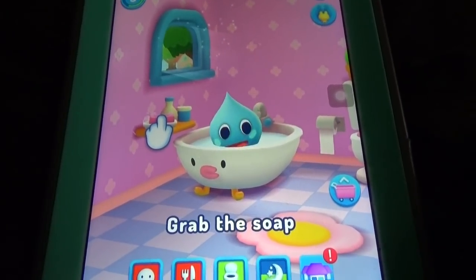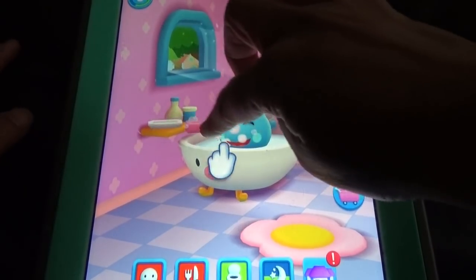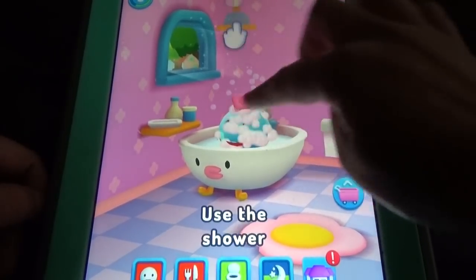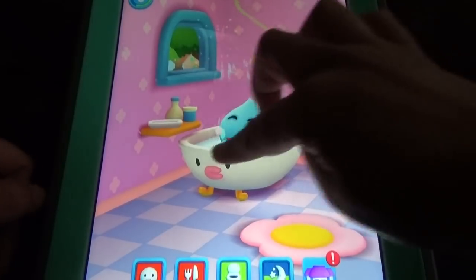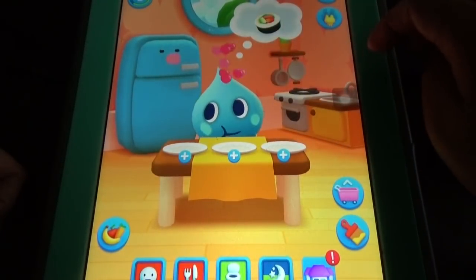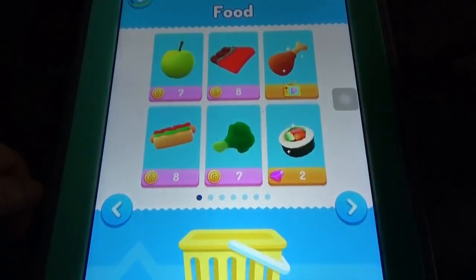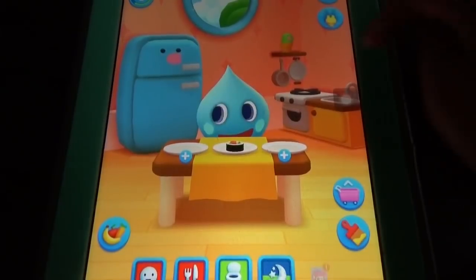Here we can bathe the pet — like in My Talking Tom there was a bathtub option, but in My Talking Tom we had a normal shower option. Here we can feed the pet some food. Every pet asks for specific food like this, and you have to buy the item for the meter to fill.